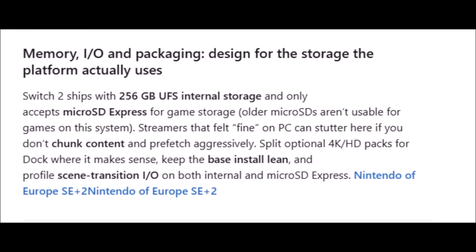'Memory, IO, and packaging - design for the storage the platform actually uses. Switch 2 ships with 256GB of UFS internal storage and only accepts micro SD Express for game storage. Streamers that felt fine on PC can stutter here if you don't chunk content and prefetch aggressively. Split optional 4K HD packs for dock where it makes sense. Keep the base install lean and profile scene transition IO on both internal and micro SD Express.'